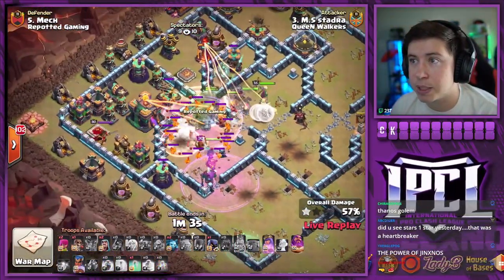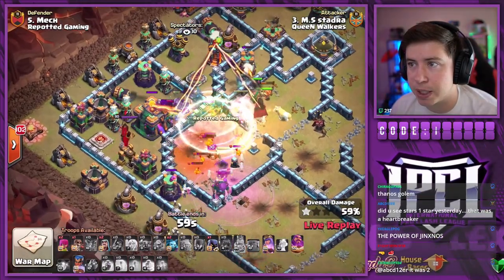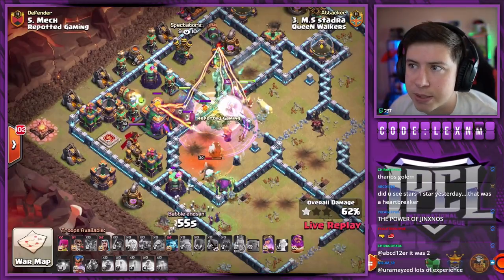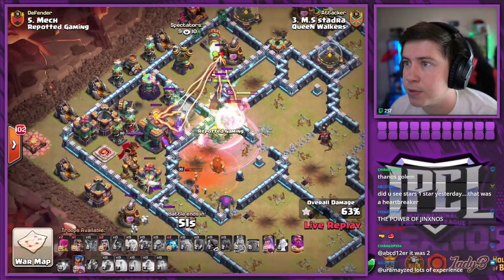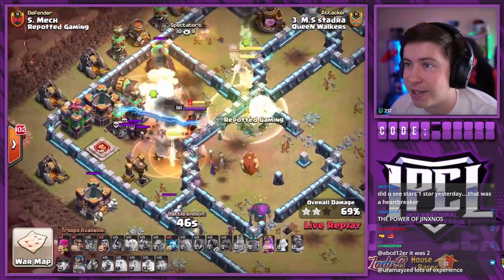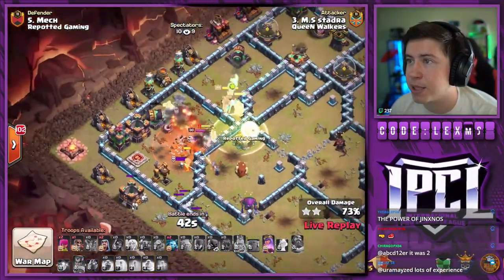Yetis from the log launcher gonna help out — healer switch, this is looking decent. We're gonna use the invisibility spell there to keep everybody alive. RC is getting through all the pups. We're all out of spells — homie still has the Grand Warden ability. I think he just forgot to use it. Bro, pop that warden! There he goes, pops the warden ability — down goes the town hall. RC is gonna get hammered by that giga bomb and the giga poison combo.